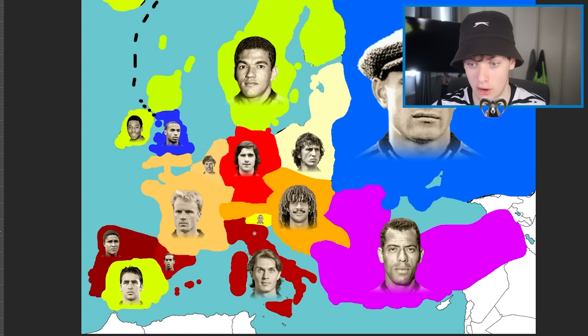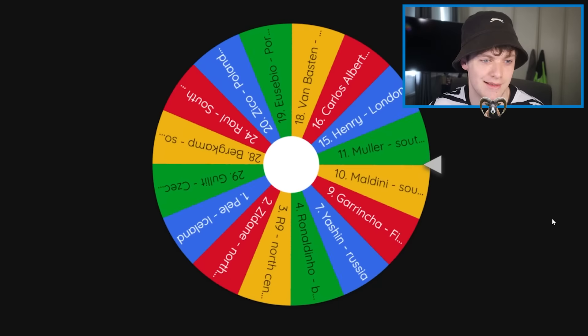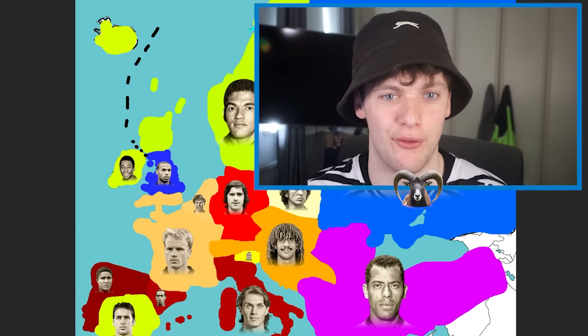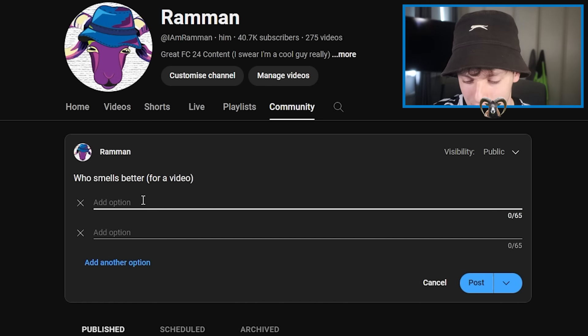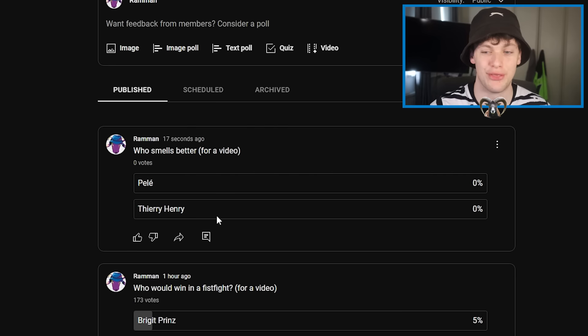Maldini's empire just keeps growing — Italy is now his more or less. Who are we going to get next? It's going to be Thierry Henry. He could take on Pelé, Garrincha, even Van Basten, and Dennis Bergkamp. He's going west — that's going to be Pelé. Henry versus Pelé! And the challenge is viewer's choice: who smells better? Pelé or Thierry Henry — we'll check back on this in three challenges time.